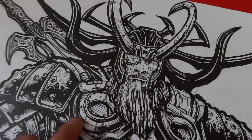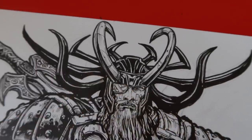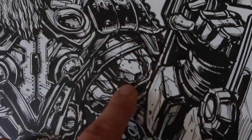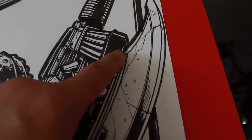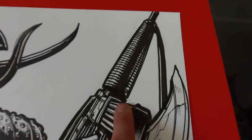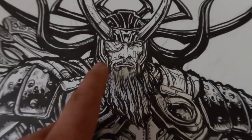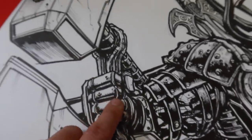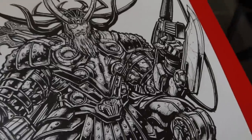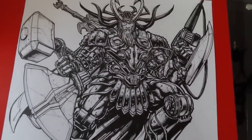Odin's eyepatch. Volstagg's beard. Loki's helmet. Hela's helmet. Heimdall's sword. Korg's arms and shoulder pads. Meik's arms and blade, and legs. Scourge's midsection and weapons. Valkyrie's face paint. Thor's face, body, Mjolnir, and Stormbreaker. This is ten characters mashed up into one. This is the Asgardian — that was the name that I gave this piece.